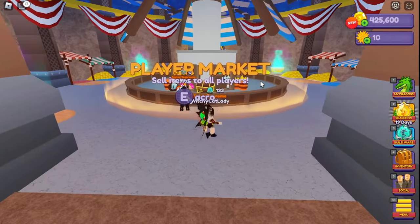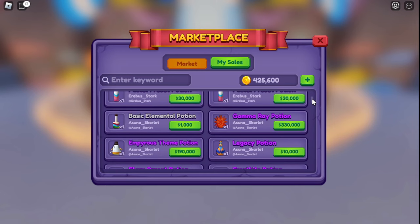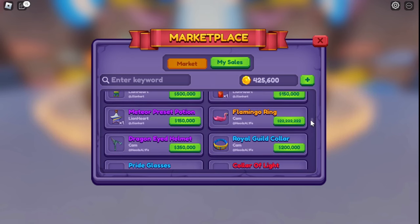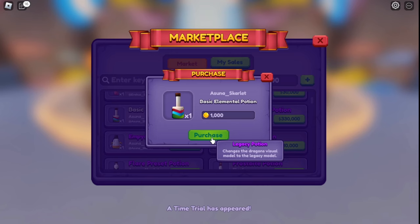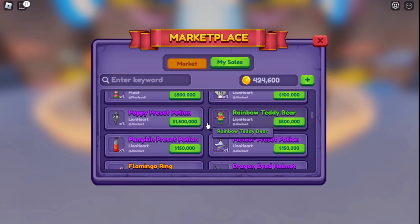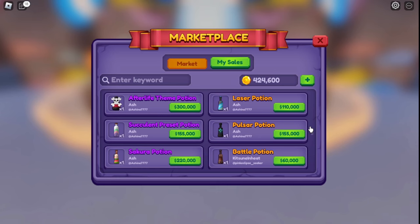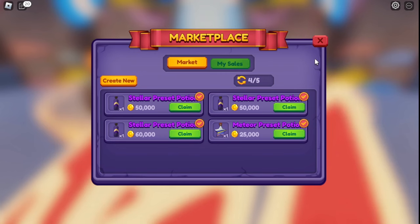Another thing you can do is head into the player marketplace — they call it the player exchange or PE — and sell off any unwanted items. People have all kinds of things for sale. Keep in mind that just because someone's asking a price doesn't mean that's what it's worth. Like this basic elemental potion — that's actually a really good deal. Check prices in the in-game shop first. I've seen people asking 100,000 for a gender potion, which is not its shop value.